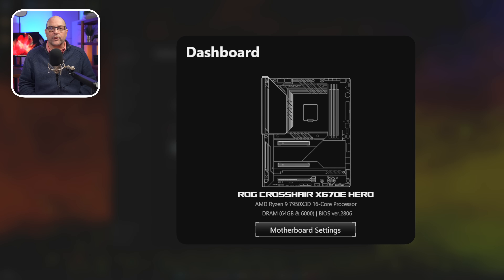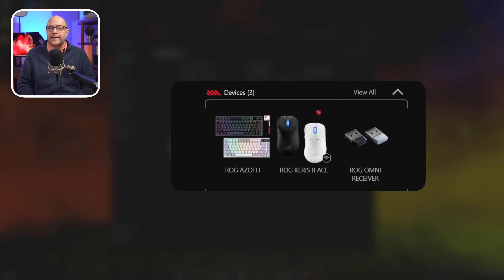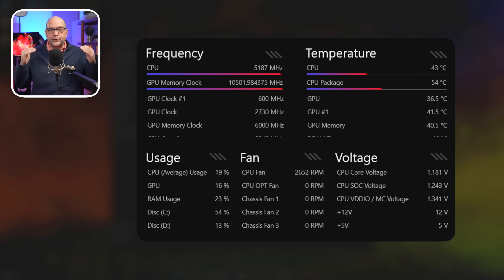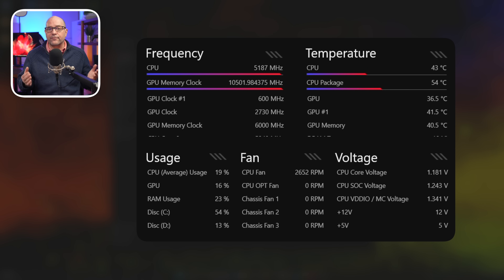At the top left, your motherboard, CPU, RAM, and BIOS versions are clearly displayed with a link to your motherboard settings. Below the motherboard are your ASUS devices, and gamers can quickly transition to these settings by clicking on one of them. Very nice. On the upper right to the bottom, there is now a logical flow to your system's data — frequencies, temperatures, usages, and voltages are quickly accessed. If you're gaming and need a quick readout on how your rig's performing, this is better than iQ's dashboard as it's more efficiently laid out.